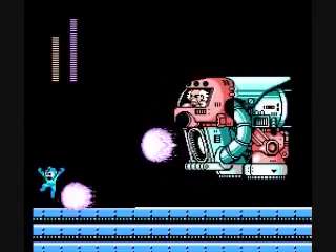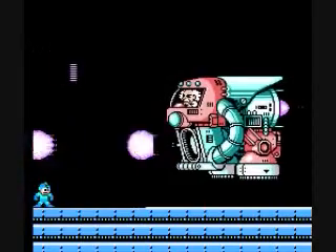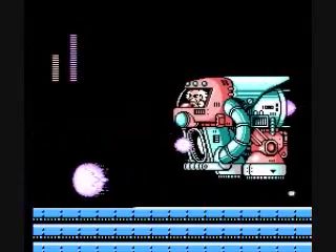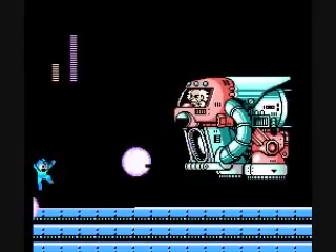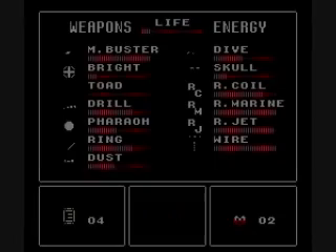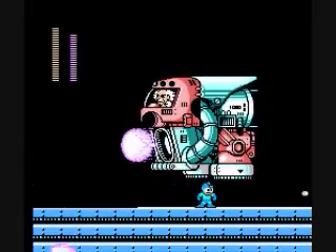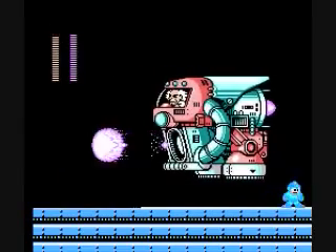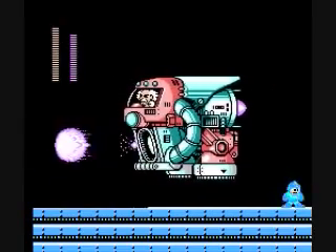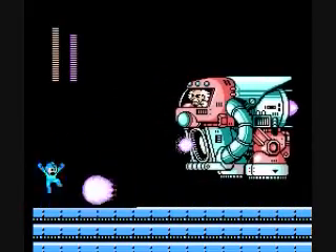Now you can run all the way to the other side. Look at that, we actually got a hit in on him! It's a miracle! But you gotta watch what you're doing really closely, because every miss is another chance for him to hit you and swing the odds back in his favor, although I guess you might say they're already heavily swayed that way. I guess it's not a bad idea to try to lure him back over here so that his fireballs have a longer way to travel, thus you have more time to react. Because most of the time he'll shoot straight out like that, but then he does that diagonal thing.